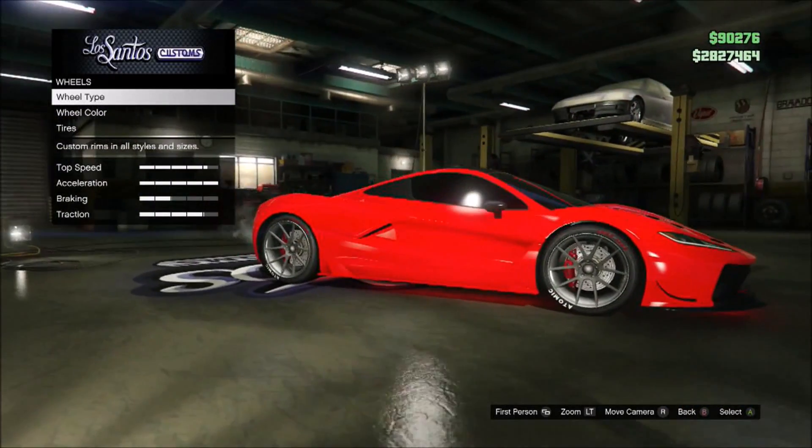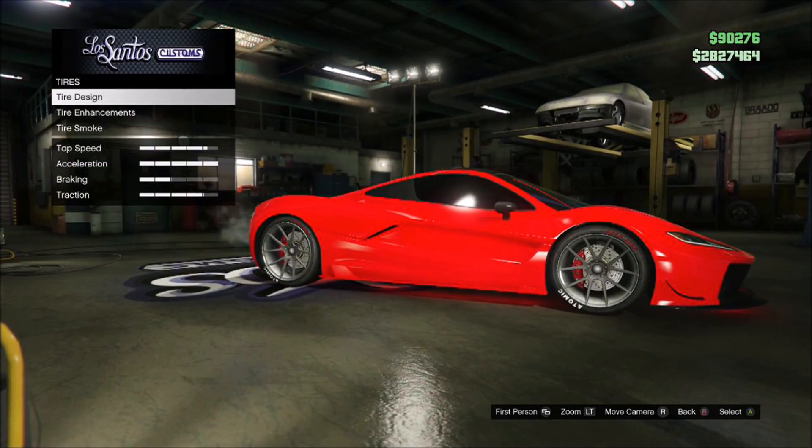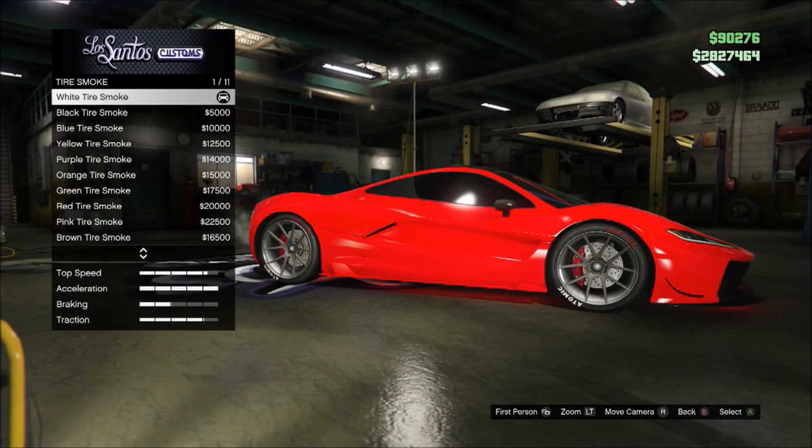Now go to Grand Theft Auto Online, go to any Los Santos Customs, go to wheels, then tires, and change the tire smoke to crew color.